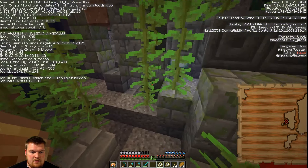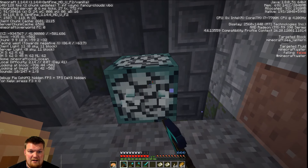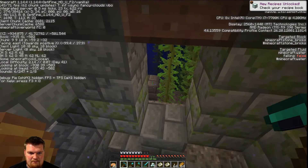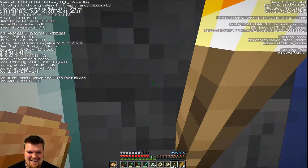It's an abandoned ocean ruins. There's sea lanterns here. I'm actually going to totally steal these. I'm going to drown if I stay down here. You need silk touch. Okay, I'm going to just get out of here. This is a pro hack right here. I need to regain my breathing underwater.